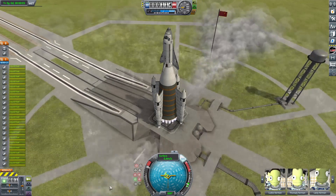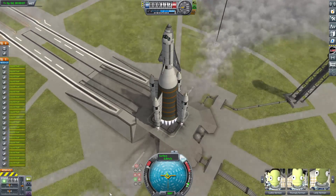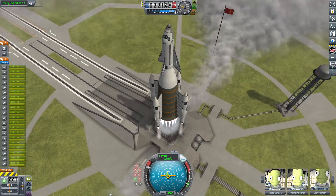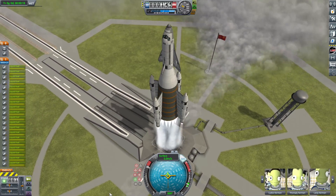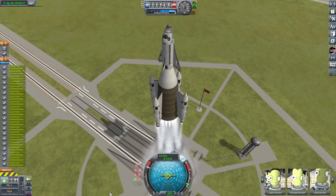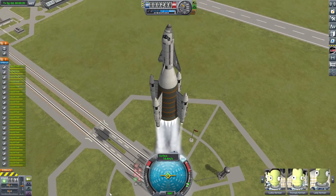We have just fired up the engine and it is just crawling off the pad. I'll speed up the footage in a second, but I just want to show how ridiculously slow this thing is. We're in rocket mode with the Rapiers right now — we switch it over to air-breathing mode when we hit five meters per second. And now we're at 2x speed, and this is still really slow.